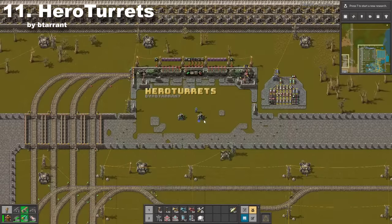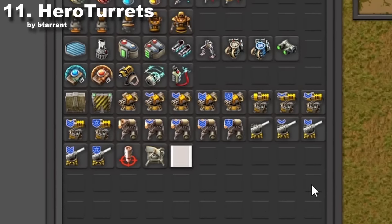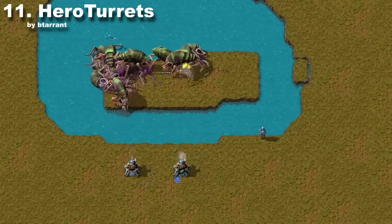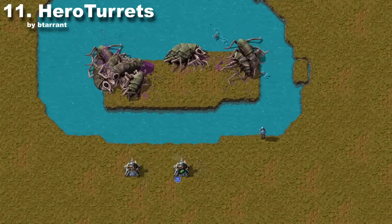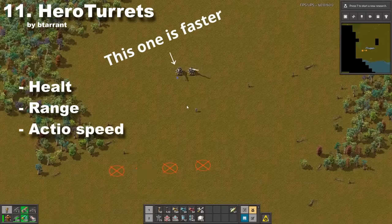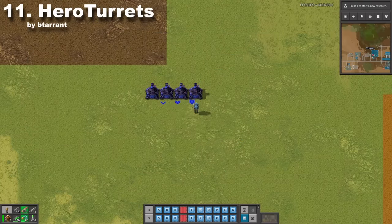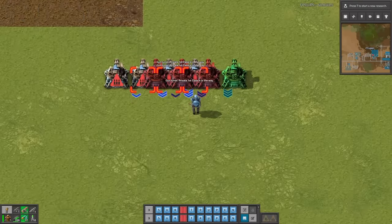Hero Turrets is one of those mods which adds a very nice little detail — automatic upgrades to all your turrets. Your turrets will simply evolve like Pokémon by killing biters. Each level will increase their health, range, and attack speed. The only downside is dealing with blueprints, because they don't work too well with different turret tiers.